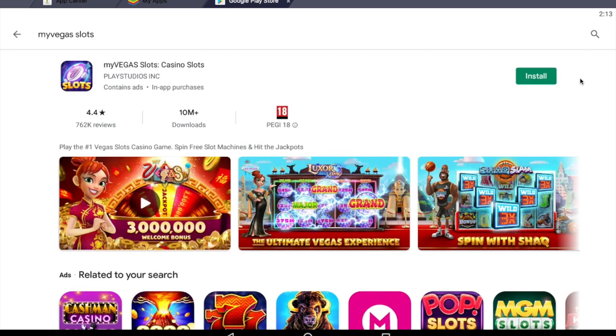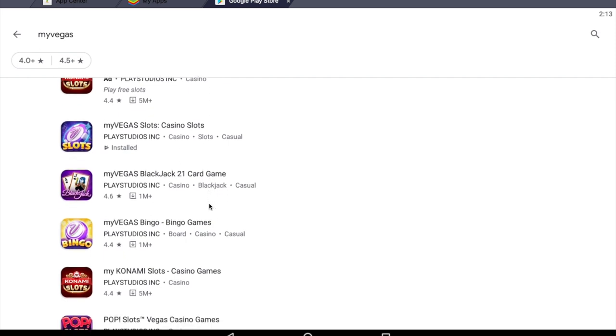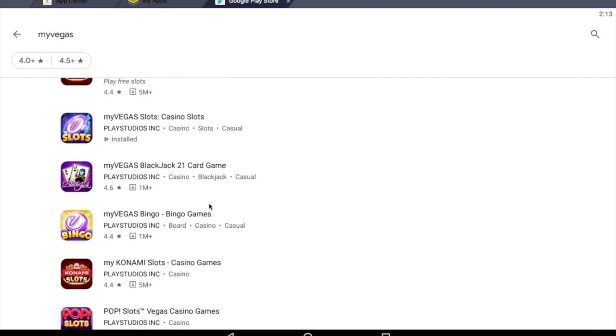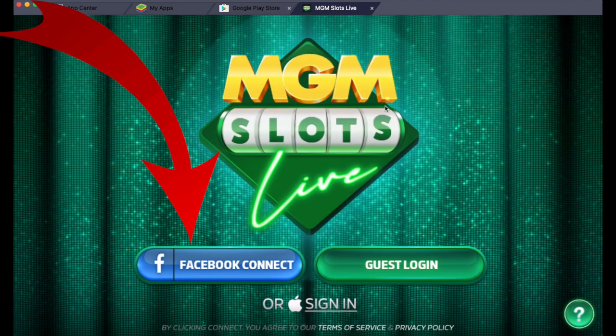Once BlueStacks is installed, go ahead, start it, sign into your Google account, and download each of the MyVegas games one by one. Load each game one by one, and in each game sign in to your Facebook account.